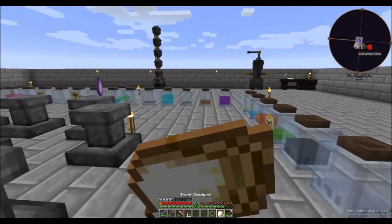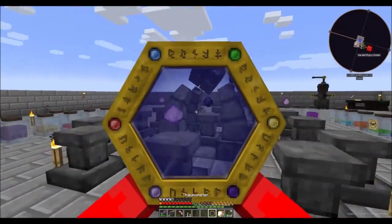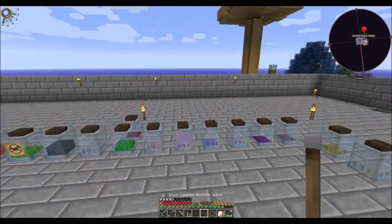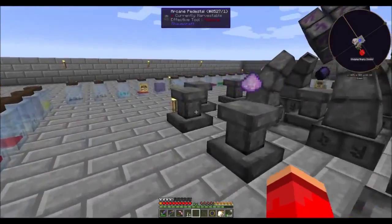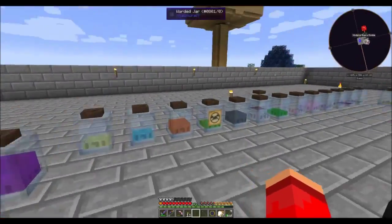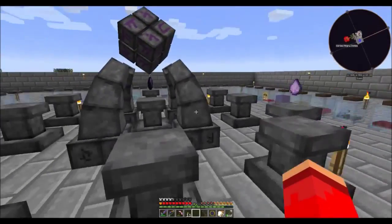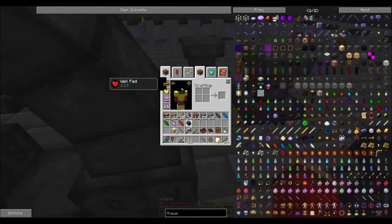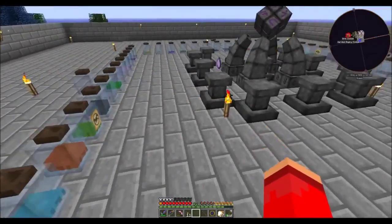Hello everyone and welcome to another tutorial. Today I'm going to be doing the basics of infusion. I have a full infusion altar set up here with every type of Essentia that I need, and for this demonstration I'm going to be doing the recipe for charged thaumium wand caps, using my Agrarian Skies world.